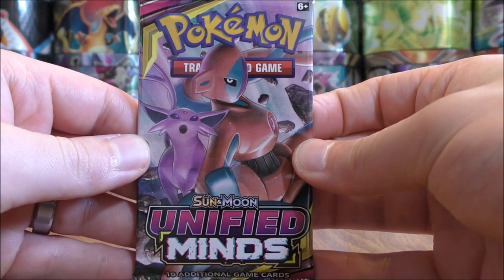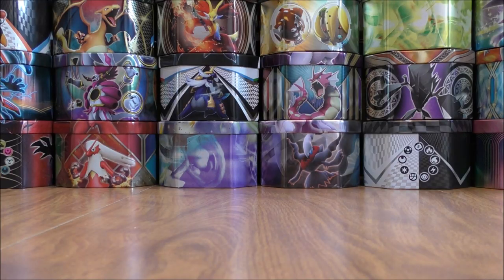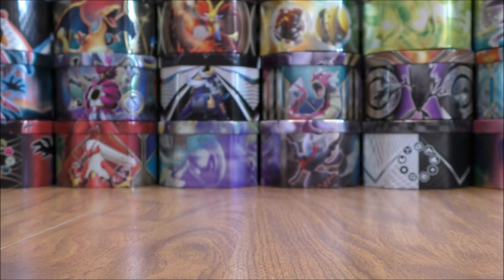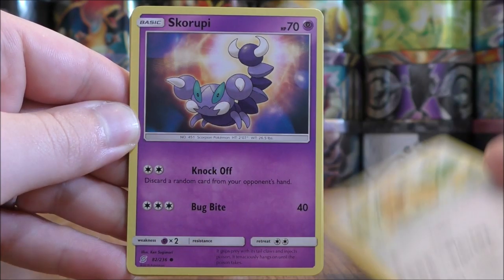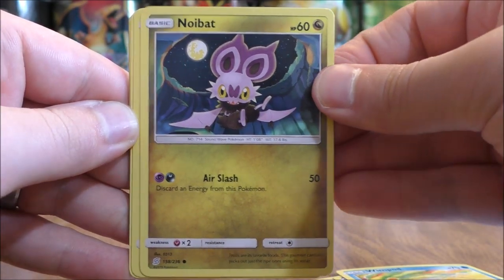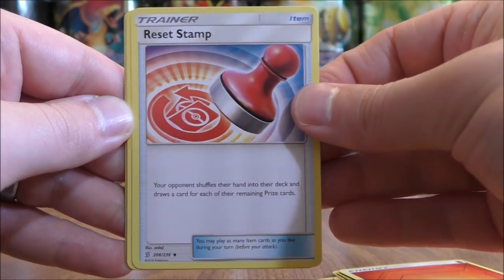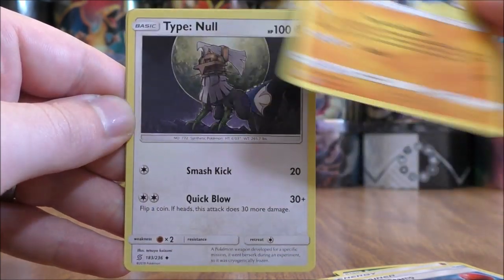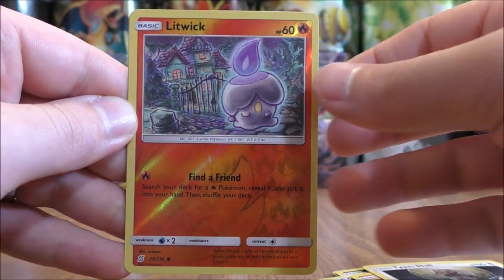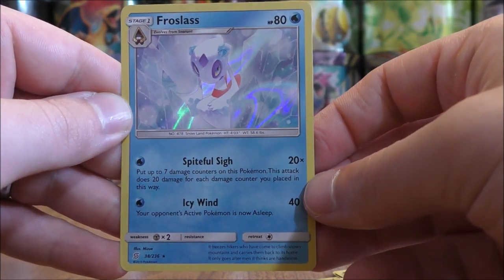Espeon and Deoxys pack now. Seven packs left to go, including this one, so more than halfway through this opening. Bidoof starts this pack, Skorupi, Wimpod, Noibat, Sneasel, Fire Type Energy, Reset Stamp — there we go — Heracross, Type: Null, Reverse Hollow of Litwick — a common — and the final card would be a Froslass, and this is a Rare Hollow. So two regular GX, two Rare Hollows so far.